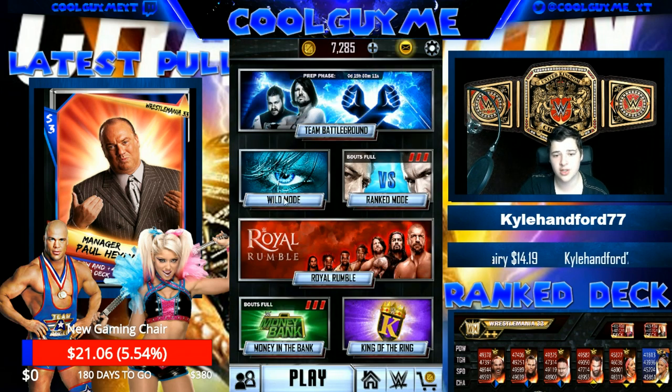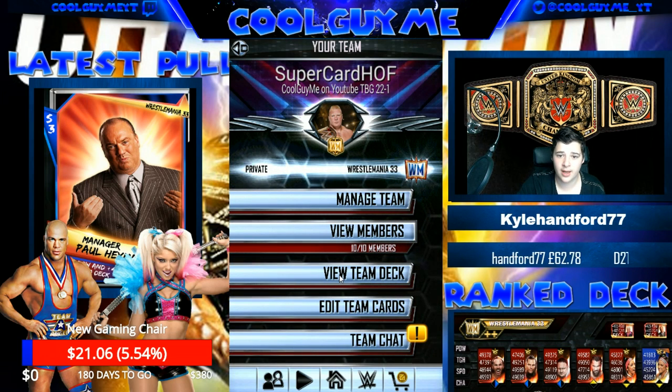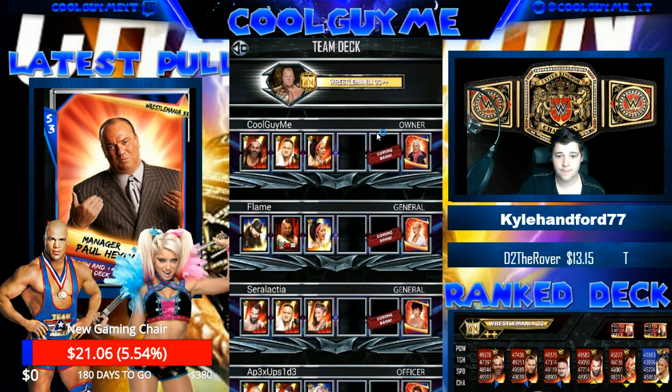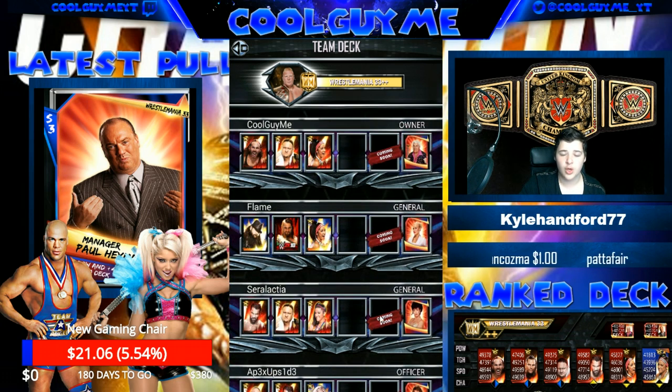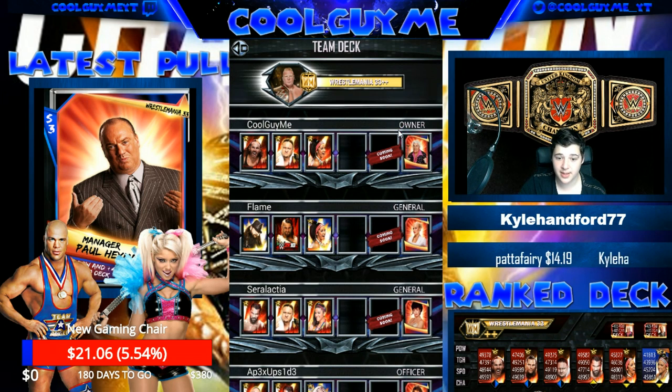Number three on my list, and we'll make this quick — it's been in the game for a long, long time. In the next update I'd love to see the "Coming Soon" slot on your deck actually do something. What it could be, I have no idea — a tag team, a singles wrestler and a female, a female tag maybe. Give your ideas on what the coming soon could be in the comments. But it's been coming soon for a long time now, so in the next update I'd love for them to actually bring something for that slot. I think that'd be pretty cool.